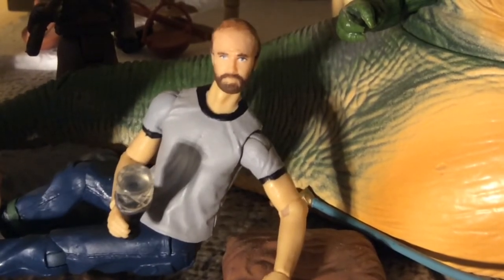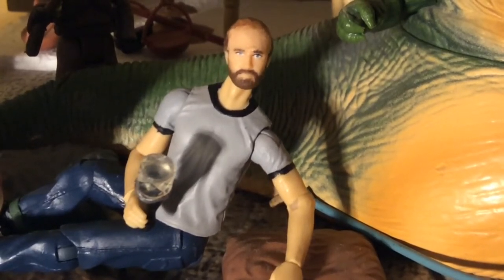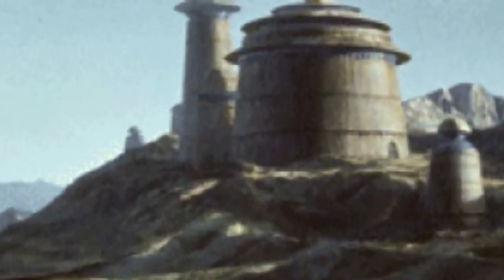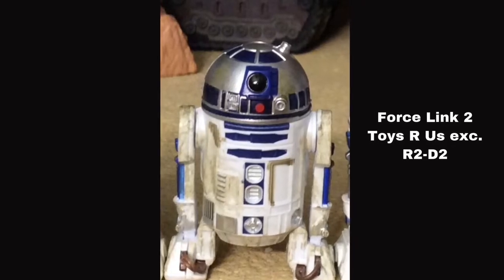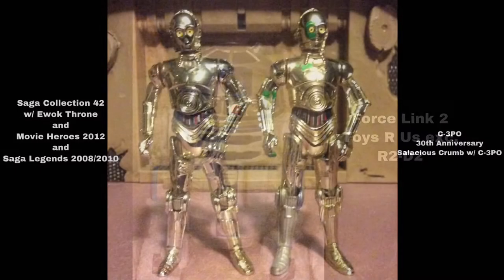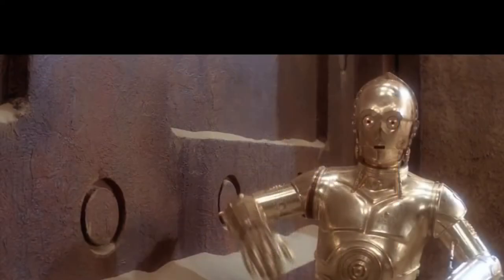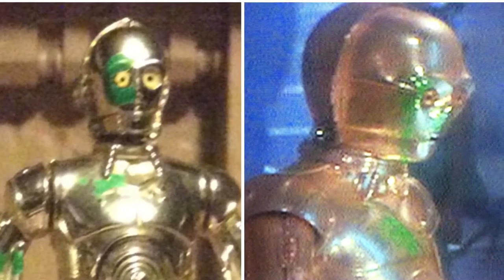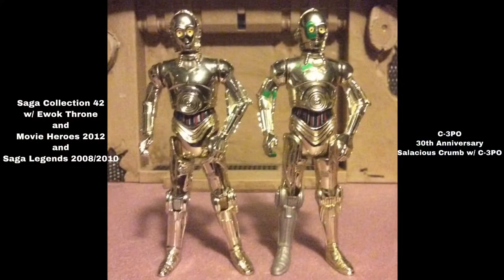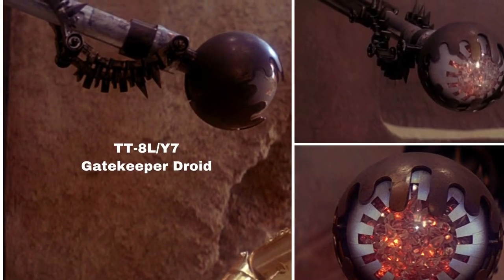Sit back, relax, and enjoy every character and action figure in Jabba's Palace. First we have R2-D2 and C-3PO. For R2-D2 I use the Force Link 2 Toys R Us exclusive. For C-3PO I use the one on the left, available in the Saga Collection Ewok Throne C-3PO, also seen in Movie Heroes and Saga Legends. I also use the C-3PO from the 30th Anniversary Collection Salacious Crumb with C-3PO pack.